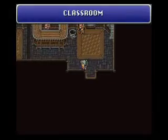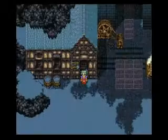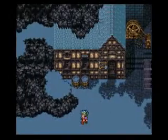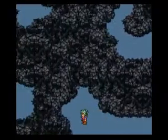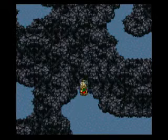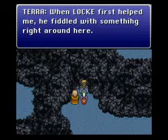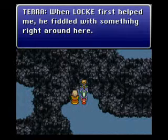But before that, I would like to get over to this recovery spring in the pot and heal up. Since we don't have access to an inn or anything, the Lett River did kind of wear us down just a little bit. So if we want to get inside, we have to come over here. If you remember the first time we were here, when Locke first helped me, he fiddled with something right around here. Something — I just noticed that just now. Woolsey must have put a little typo in there.